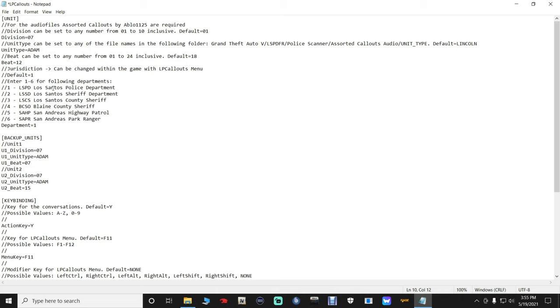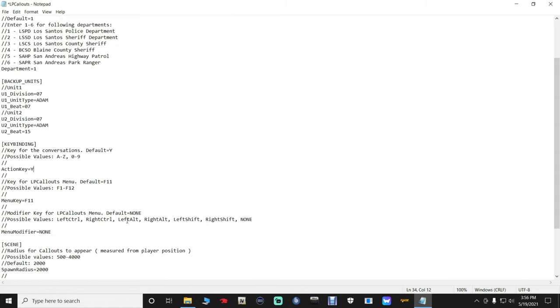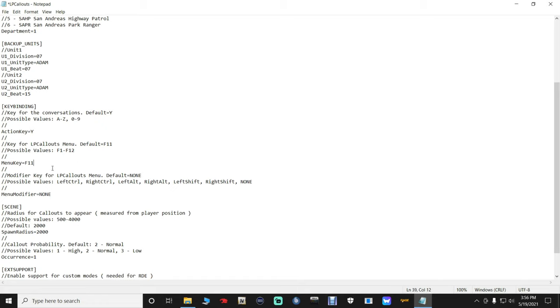Let's scroll up here. LSPD - enter one through six for following departments. We'll go with the Los Santos Police Department and keep that. Police scanner callouts - audio default equals Lincoln. So for the audio files for the callouts, which we do not have, they are required. Division can be set to any number. He had the audio files in the description, so I don't think we need to worry about that.